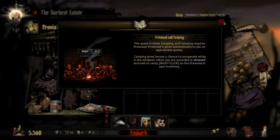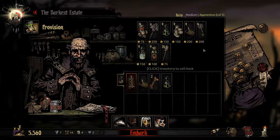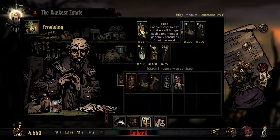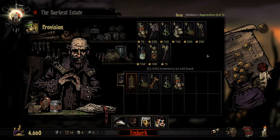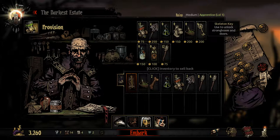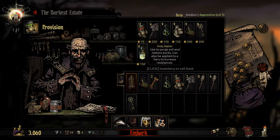Firewood and... okay, so it's a medium size. We'll go for 12 food, two shovels, eight torches — actually, 12 torches. And we'll grab one key and one holy water.